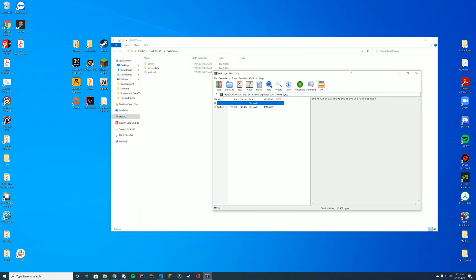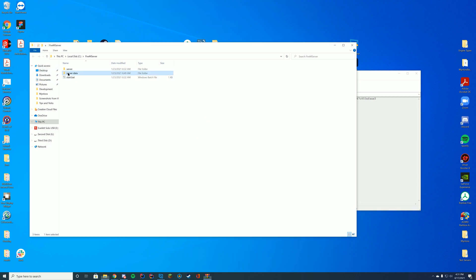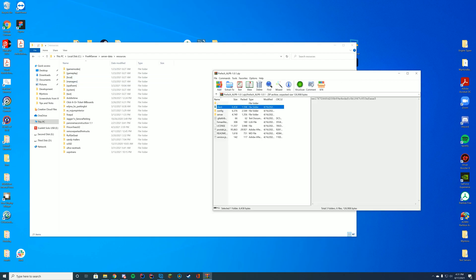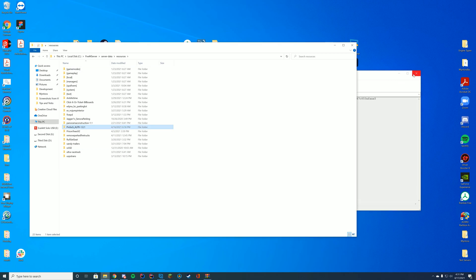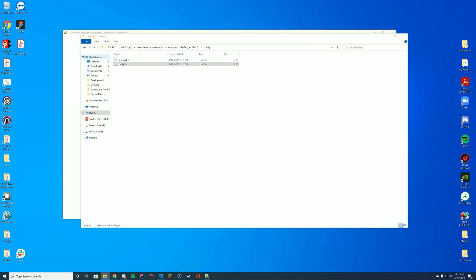Open it up with 7-Zip, WinRAR, WinZip, or whatever you use. Inside you'll see it has a client, config, and server folder, and inside each of these are all the files that run things. We'll go through the config file in a moment. Go to your server data resources folder — if you're on a host it's in your FTP file access; if you're using txAdmin it's in your txData folder. Just drag the overall folder into the resources.